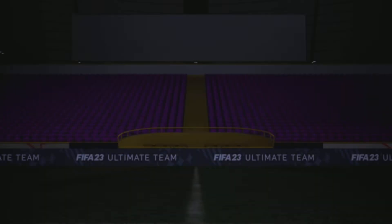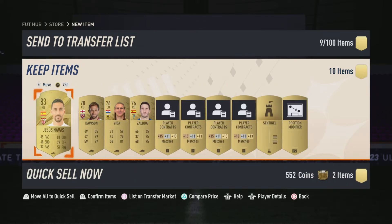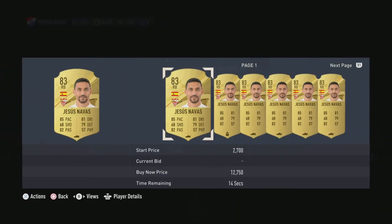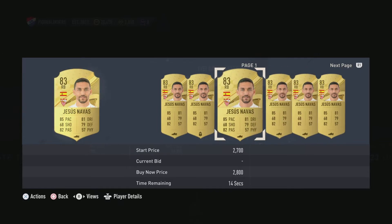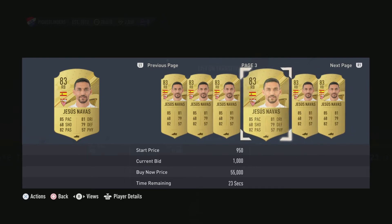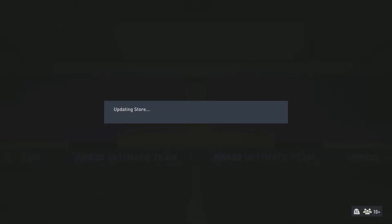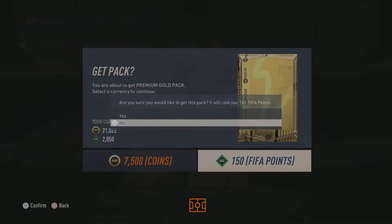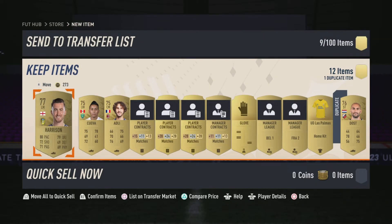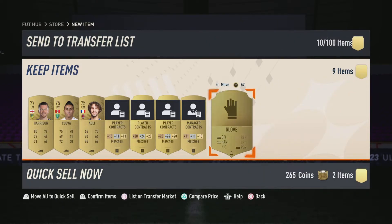83 — our new highest! 2k for that pace. 57 physical — a bit of a sticky one if I do say so myself. But what I'm planning with these players is to do the hybrid nations SBC and get the untradable 100k pack. I'm going to probably include that in this video.